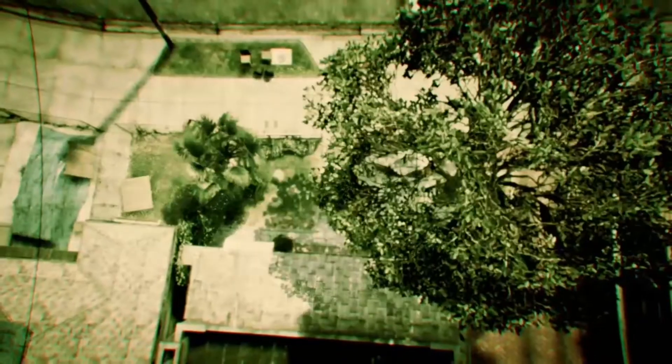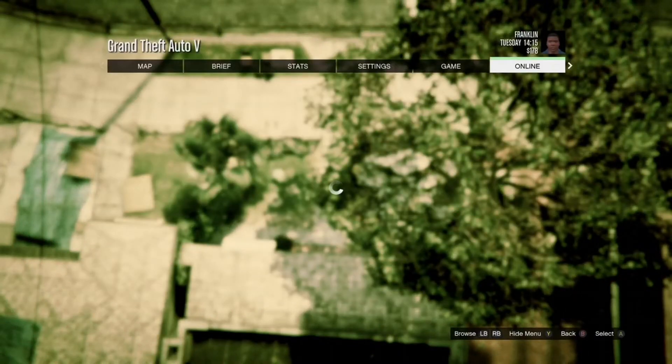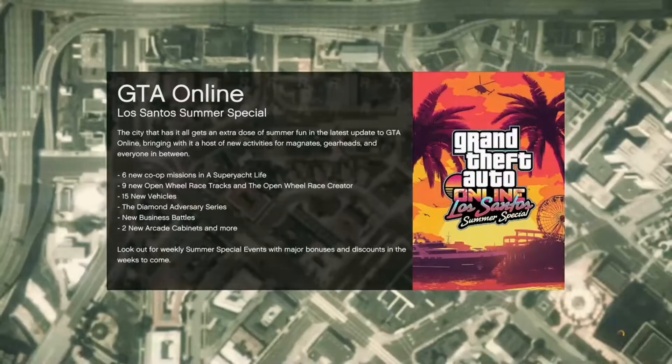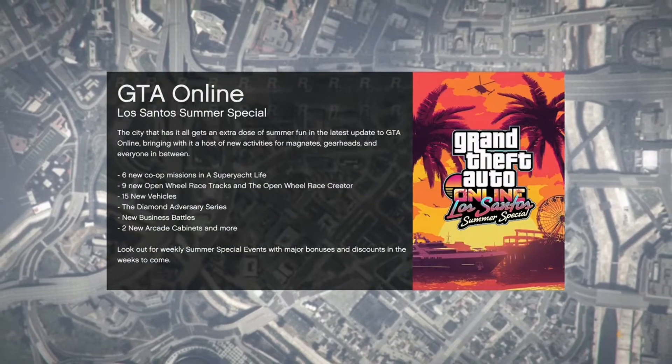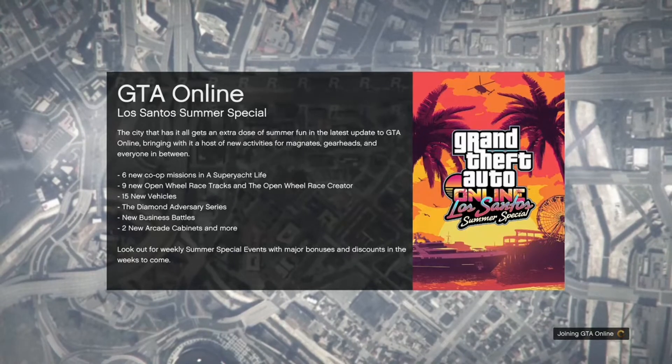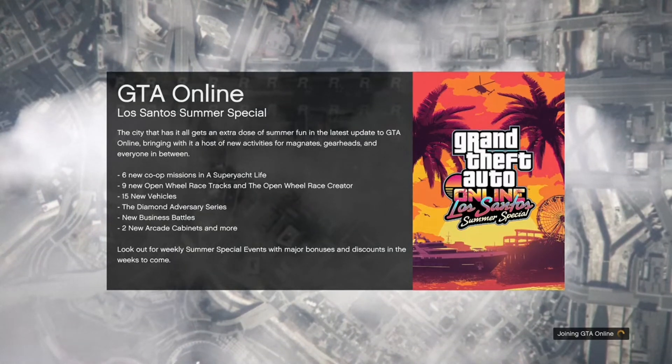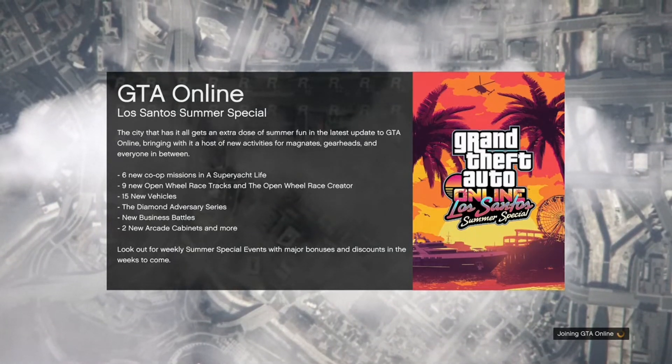When you get loaded into single player, hit your pause button, go to online, go to play GTA Online, and go inside of an invite only session.